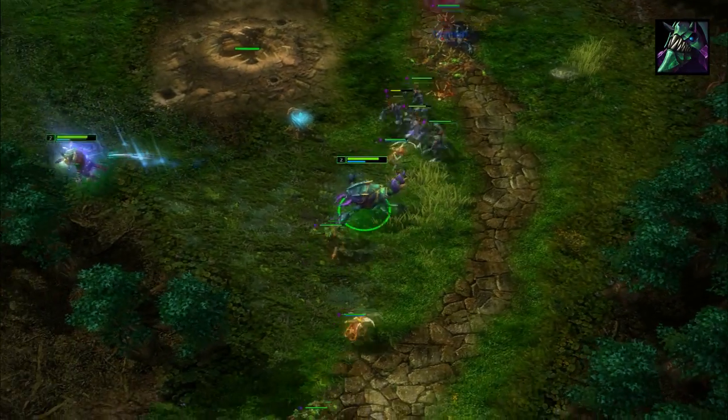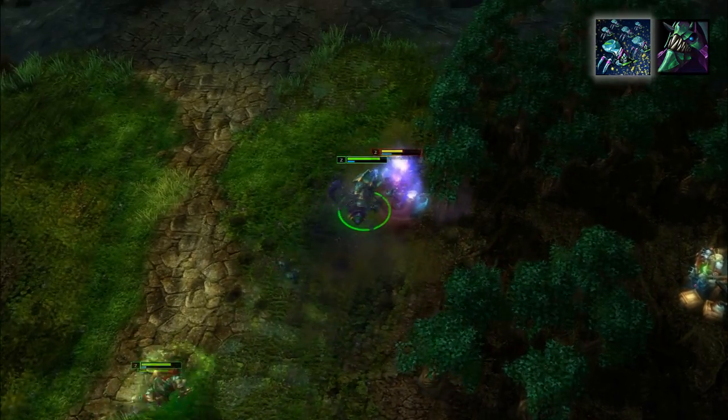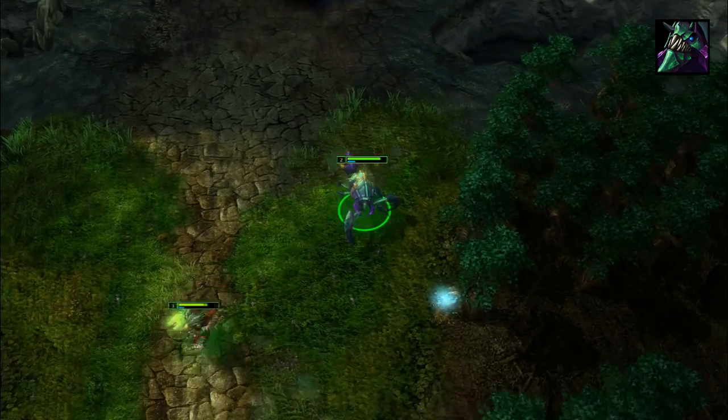For a side lane, if you're against more than one hero, they will be able to focus down your mounds easily, making them much less effective for ranking up. Instead, you could max out your swarm and passive, allowing you to use that extra magic damage to get early kills with an ally, preferably a stunner.